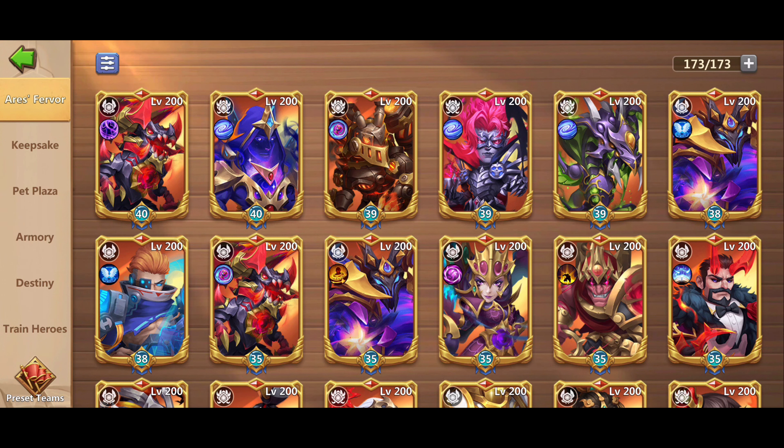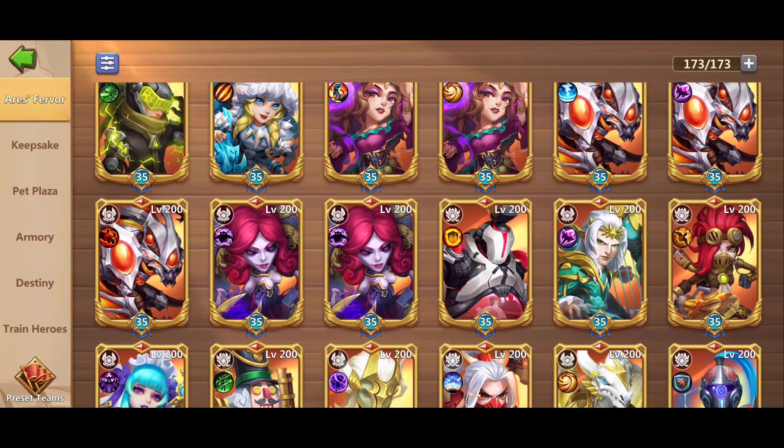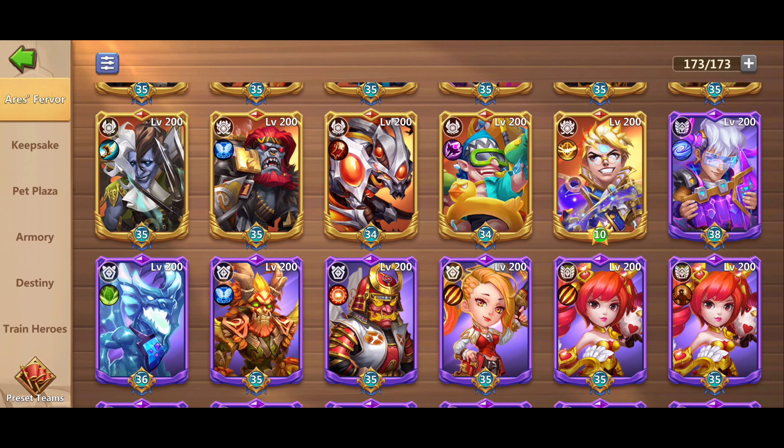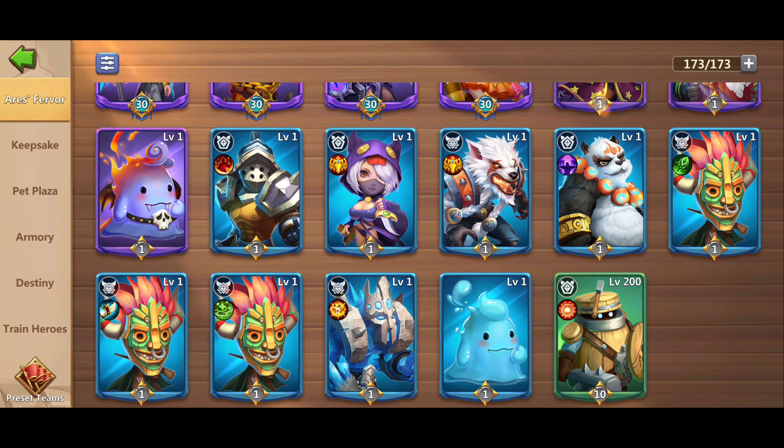On the altar, the number shown below the hero — for example on Seratica — represents the hero's breakthrough level. Others will have a star on the outer circle with a green background, representing that this hero has a single evolved stage, and the number is the hero's level. A grayish background indicates the hero is in an un-evolved stage.